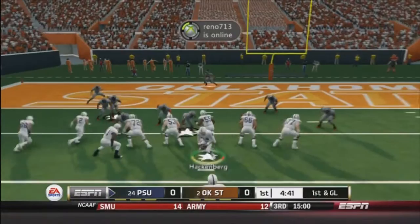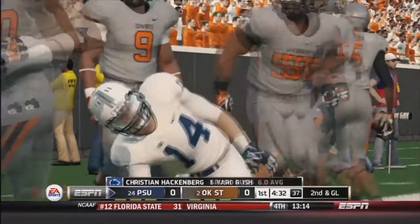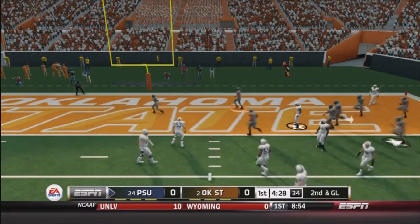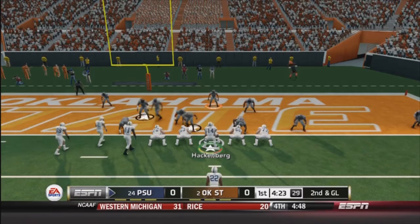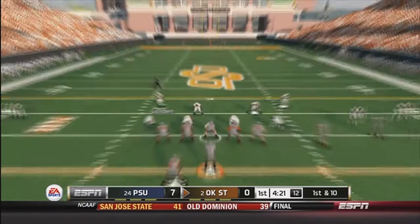I hear my dog in the background barking. A little play-action rollout — see nothing open, just take off and try to score. Get down at the one-yard line. Right after I call it, I hurry up, trying to get back to the line and score quick. A little halfback slash right here, running right up the middle. Nice little play right there — easy touchdown, right up the middle. So, up 7-0 here.